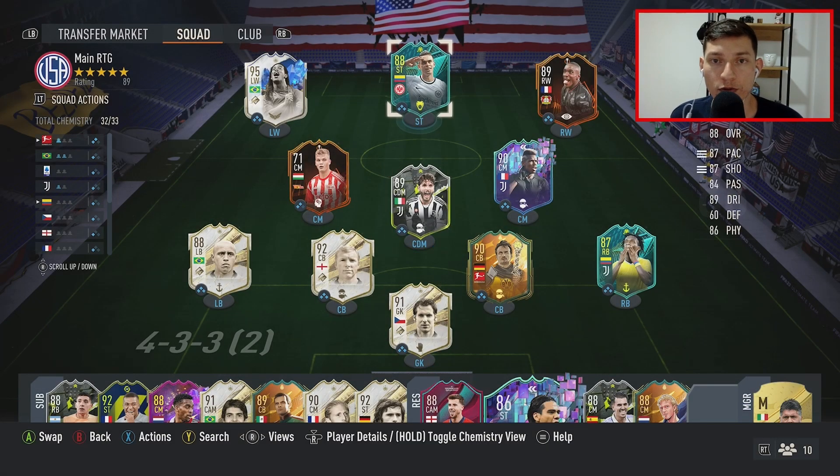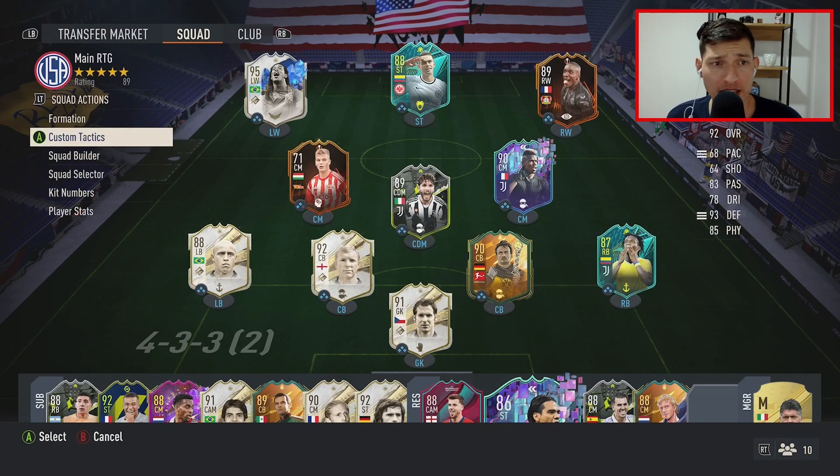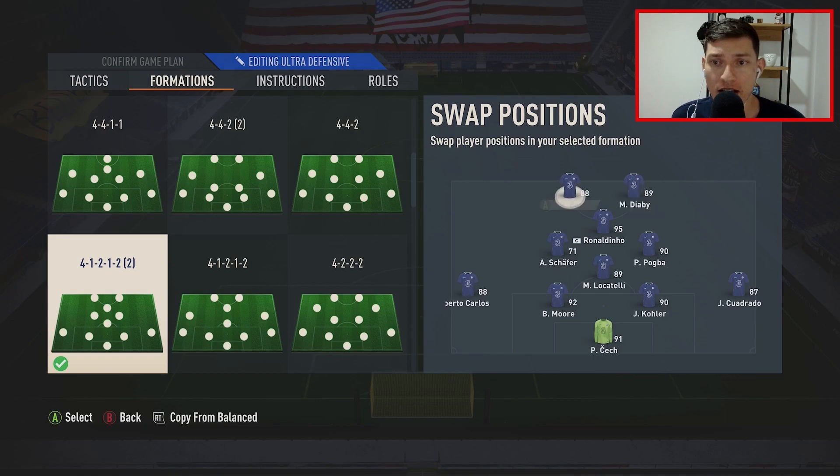This is the team we're going to use to qualify for Foot Champs. We'll use Borre, who I haven't used in a while, the upgraded Locatelli, the Europa League live card Schaefer, and the newly packed Bobby Moore from the icon pack — who's got 68 pace. In game we're going 4-1-2-1-2: Borre and Diaby up top, Ronaldinho in the mid, Pogba and Schaefer as LCM and RCM, Locatelli as DM, wingbacks Roberto Carlos and Juan Cuadrado, Bobby Moore and Kohler in the back, and Peter Cech in goal — my GOAT. Please put on a masterclass because lately you've been very bad.